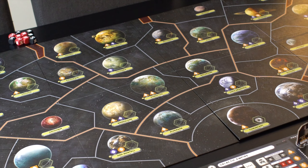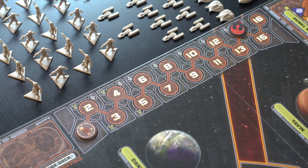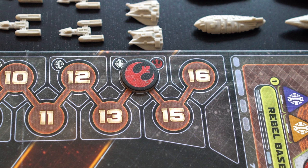Now, I'm assuming you've at least laid down the game board. Take a look at the left side. We can place the time marker on space 1 of this track and the reputation marker on space 14 of the track.